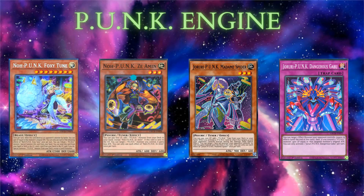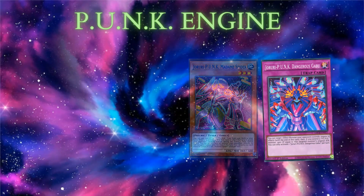Then we have the Punk monster Siamin — you pay 600 life points and search another Punk monster. You will typically search Madame Spider, which lets you pay 600 life points to search a trap. You'll search Dangerous Gabu, which is a monster negate — a great way to disrupt your opponent.